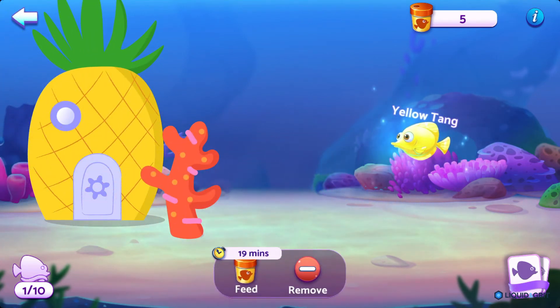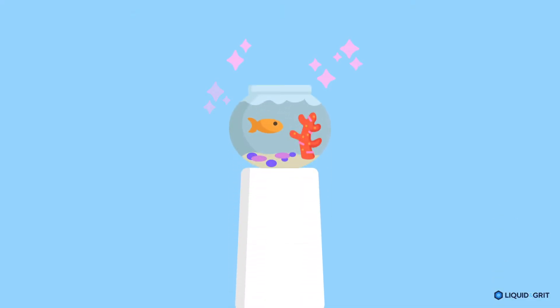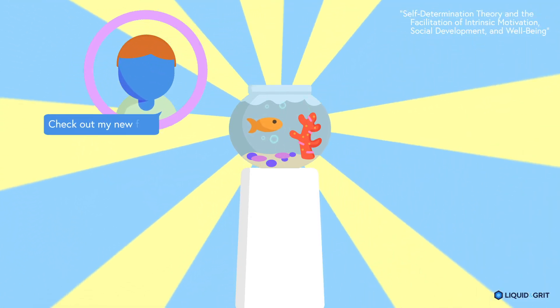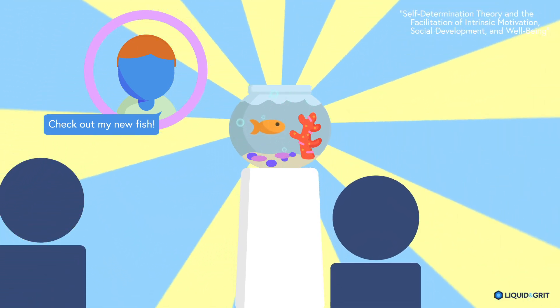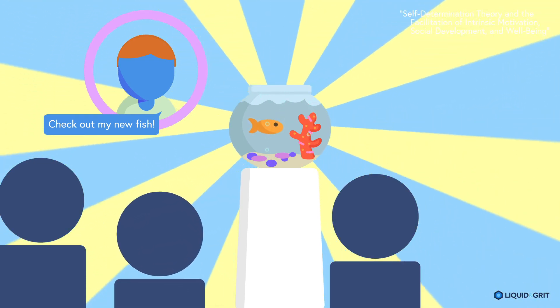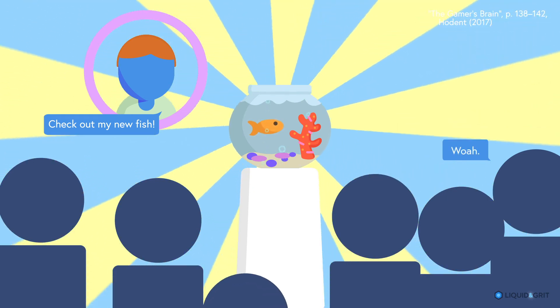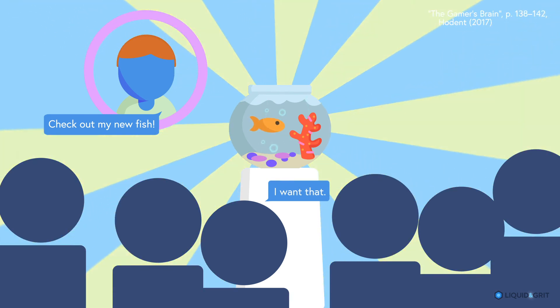Bingo Bash could take this collection even further by giving players a way to show off their fish collections. Although the bingo subgenre focuses on social play, most apps have few, if any, options for publicly visible customization. This kind of public personalization is powerful, as it creates feelings of competence and relatedness to others, which are two of the key components of intrinsic motivation. It has the added benefit of making the rewards more desirable to players who don't have them and encouraging those players to find out how to earn them.